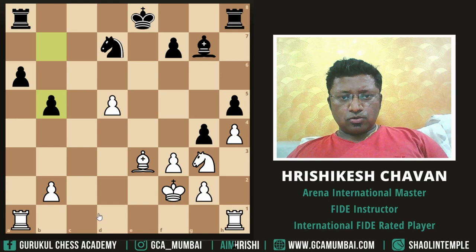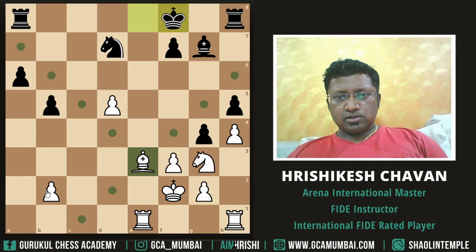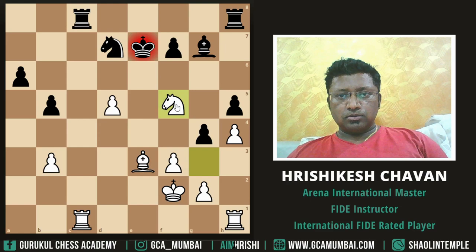Okay, now he is going to capture the pawn, so we should do something — maybe we can play this, so that he cannot play bishop b2, or else bishop d4 check and the bishop is lost. That's what I was planning, so let's save this piece. Okay, this looks nice — challenge him on the open file. Only one black rook is active.